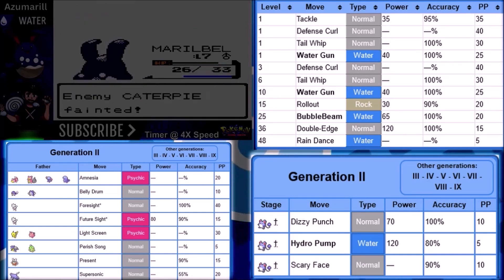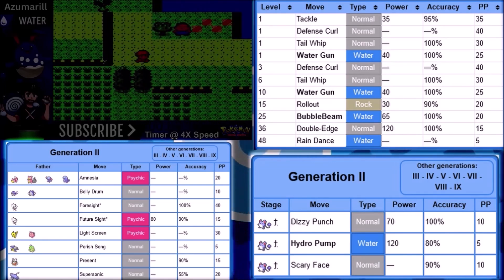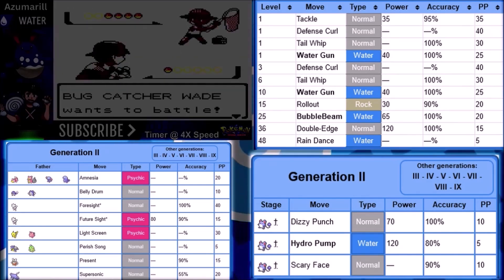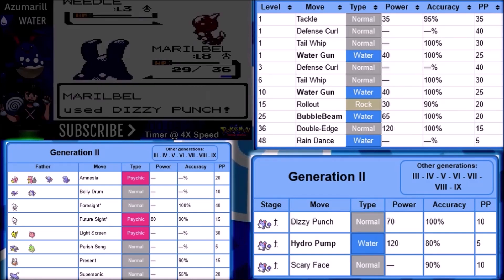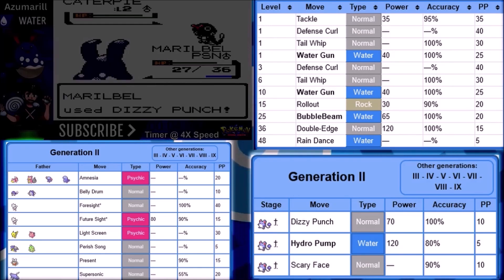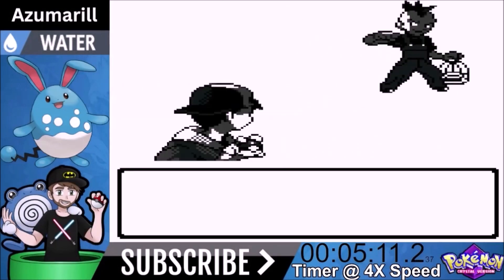So I fell on Belly Drum. Belly Drum cuts your health in half, however it ups your Attack stat by six stages - so that is broken, that is amazing. We also got a physical move we start the game with that's better than Tackle. We could have gone with Hydro Pump, but we already get Surf, so I don't think we need two Water moves. Dizzy Punch is a 70 base power move, 100% accurate, and it can make the opponent confused - I think it has a 30% chance of that. So we substitute Dizzy Punch in for Tackle and Belly Drum in for Tail Whip. We start with Dizzy Punch, Defense Curl, Belly Drum, and Water Gun. It's an amazing moveset - it's going to make it so we fly through this.